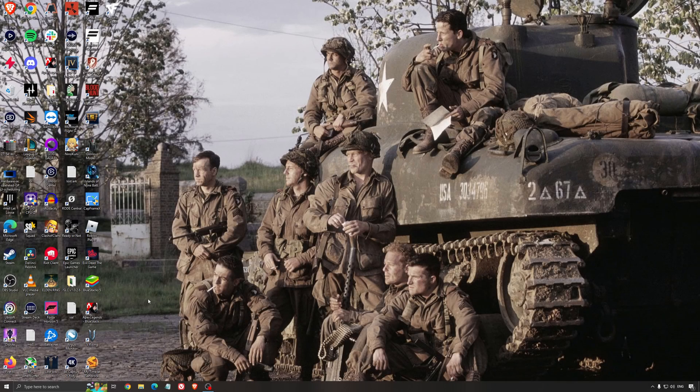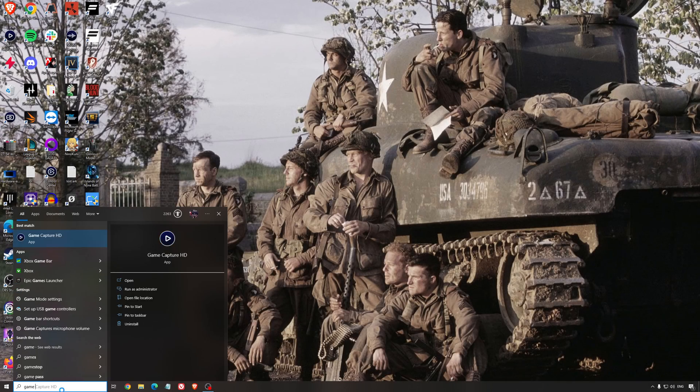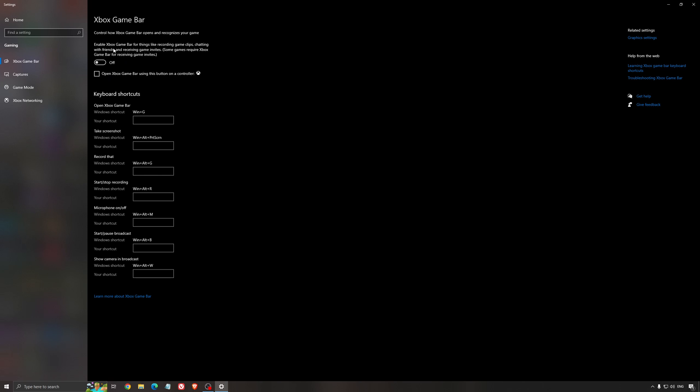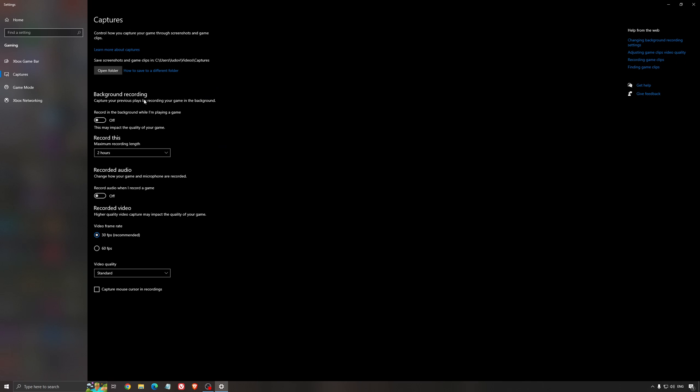So now the best settings for Windows for gaming. First, search for game mode in the search bar and make sure that game mode is activated — it's pretty good for the past year, focusing all your resources on the game you're playing. For the Xbox Game Bar, I recommend to deactivate it as it can cause stuttering and crashing in some games. For capture, make sure background recording is off and recorded audio is off.